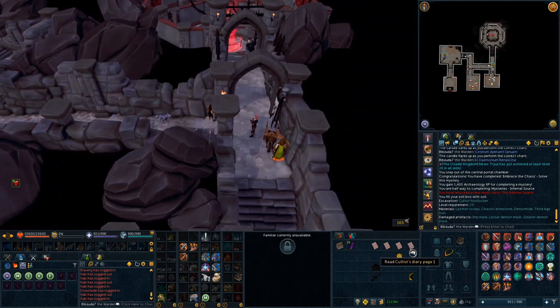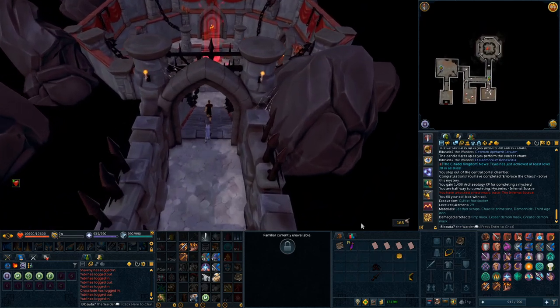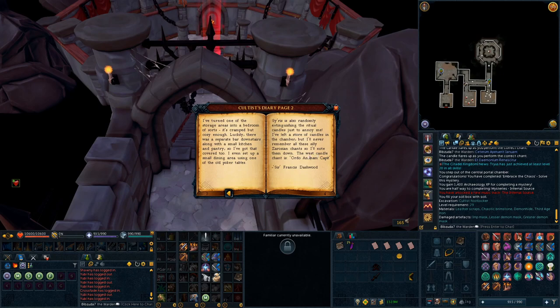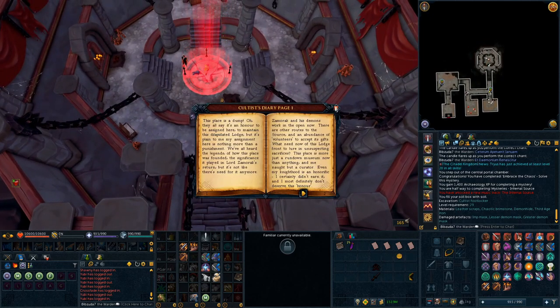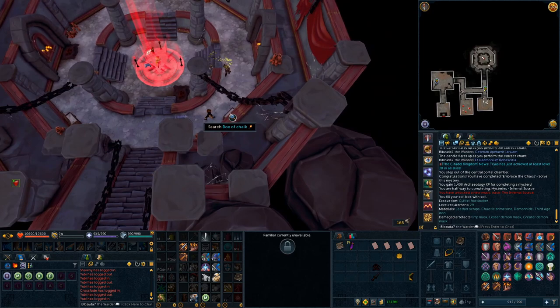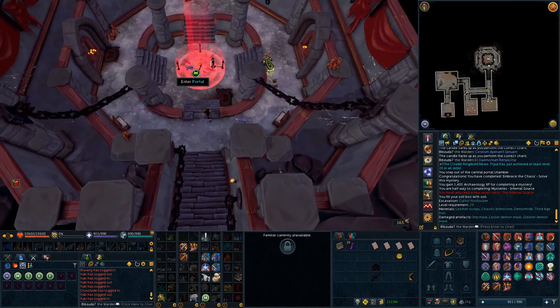If you read through the pages you'll learn a little bit about this place and the person who was living here. On each of the second, third, and fourth pages you'll see a chant — I'm pretty sure these are the same for all accounts. At the end of each of these pages there is a chant, one for each of the three candles that you'll find within this room. On the first page he mentions that he sketched a symbol on the page as well.